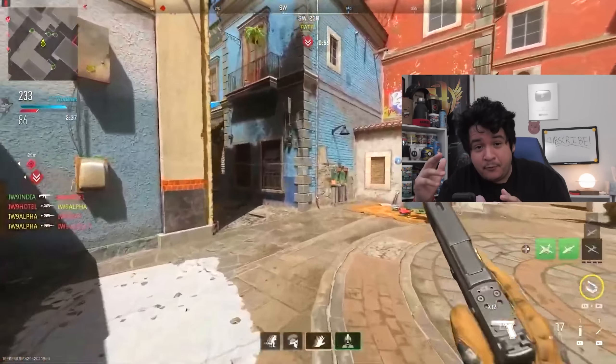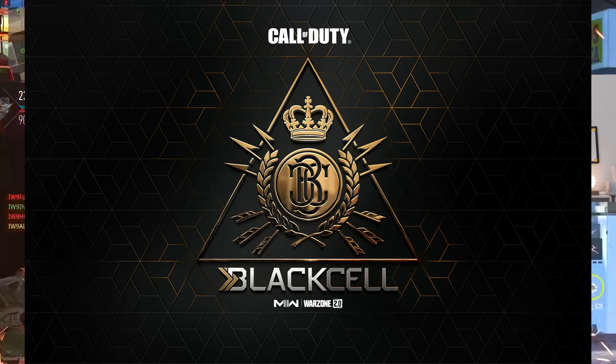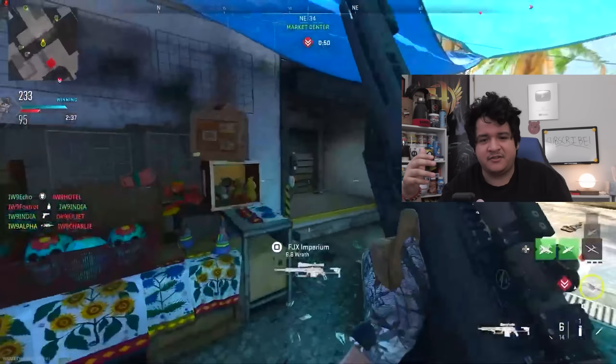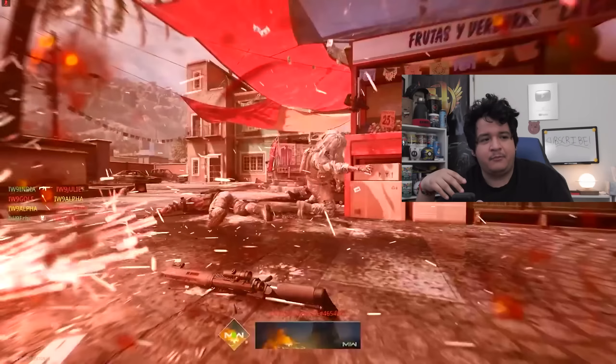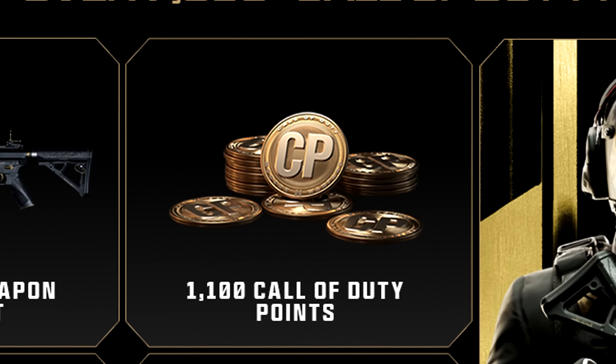Before we talk about Alejandro and Valeria and the new weapons, I want to talk about the Battle Pass upgrade known as Black Cell. Instead of having the premium Battle Pass where you bought it for 2,400 COD points and got like 20 extra tier skips, they're now making this whole Black Cell Battle Pass upgrade and got rid of that 2,400 COD point deal. Black Cell is basically a $30 sort of bundle, and it sounds weird to be paying $30 for this when you could have just done it with COD points before. But I think it's worth it because you get 1,100 COD points up front.